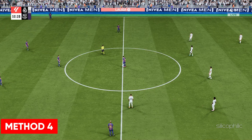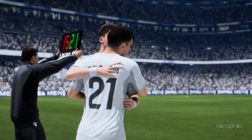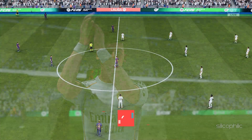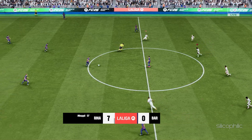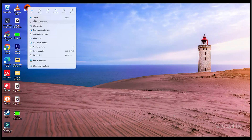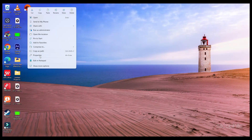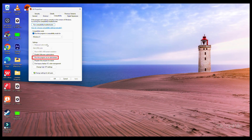Method 4: Run the game with administrative privileges. Sometimes the game file may require administrative privileges to run. Right click on the game shortcut on your desktop and open its properties window. You can also go to the game installation folder and right click on the exe file to open properties, or open Steam properties. Go to the compatibility tab, check the box for run this program as an administrator, then click apply and OK to save the changes.